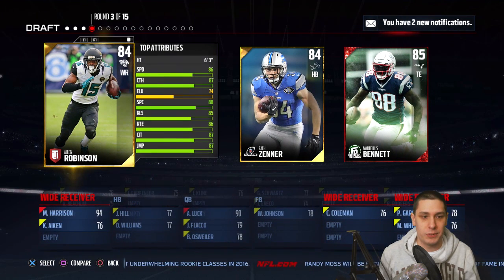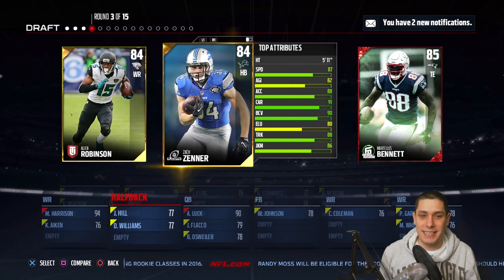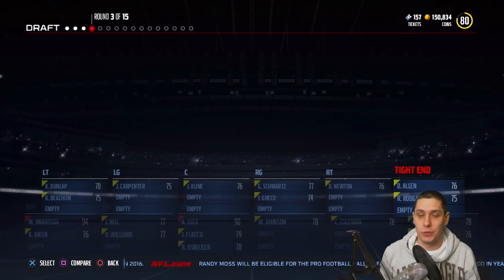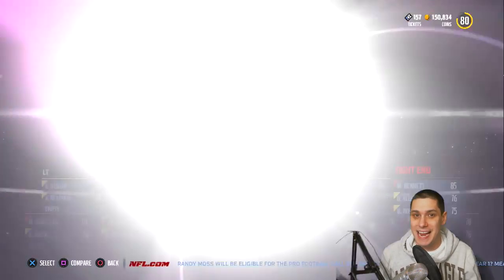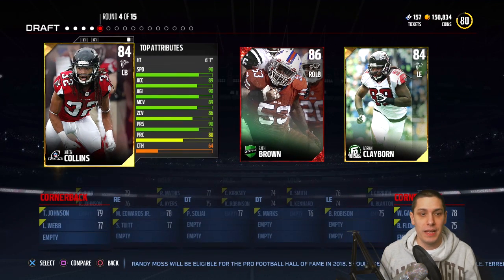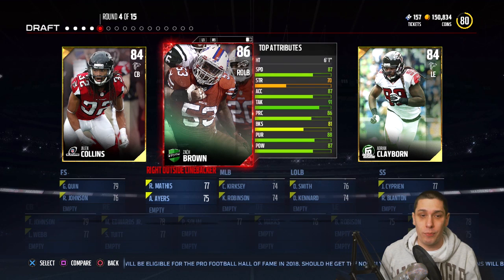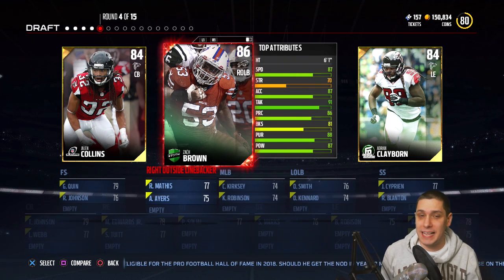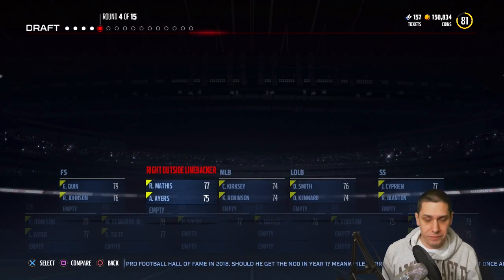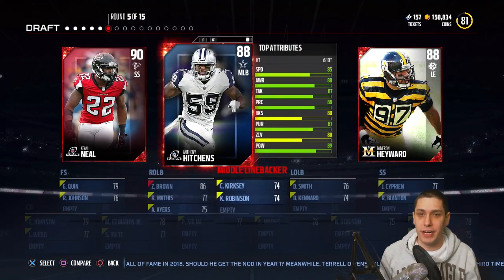I don't like any of these players particularly. We already got one wide receiver, so we're not going to go with Allen Robinson. Zach Zenner is really not a great running back. So I think we're actually going to go with Martellus Bennett — he is the highest overall on the board, although tight end is not a particularly important position. Jalen Collins would be a decent pick, but I'm going to go with Zach Brown just because I like his speed: 87 speed at outside linebacker.